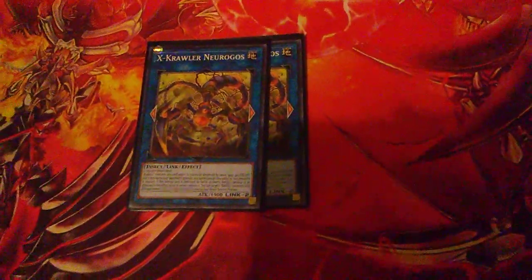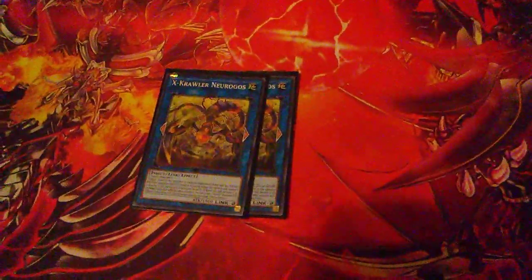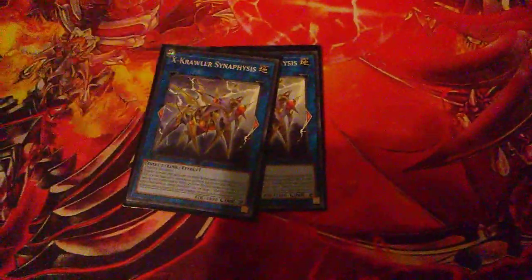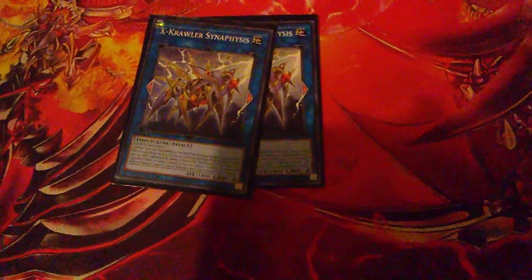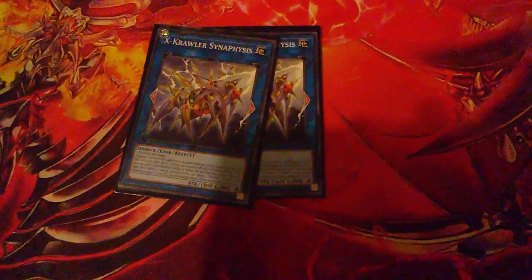This guy looks like a scorpion. Krawler monsters this card points to cannot be destroyed by battle, gain 300 attack and defense, and if they battle an opponent's monster, any battle damage they inflict to your opponent is doubled. He also special summons two Krawler monsters with different names from your grave. The last one: Krawler monsters this card points to cannot be destroyed by battle, also gain 300 attack and defense, and can make up to two attacks on monsters during each battle phase.